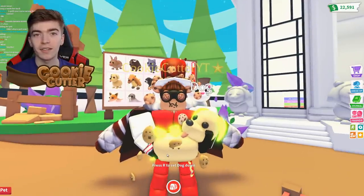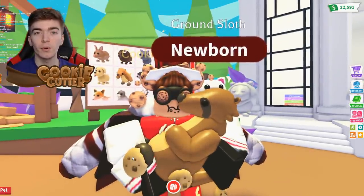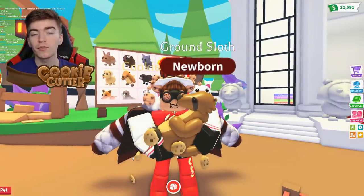Number six is the Dog — very common. Number seven is the Ground Sloth, the second alternative sloth and the more common version, which is available from the Fossil Egg.